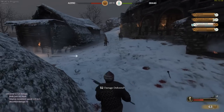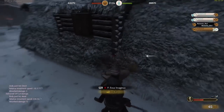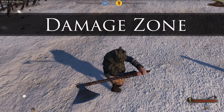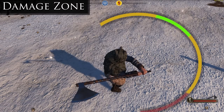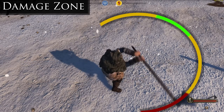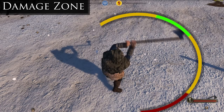That balanced and unbalanced version of the attack affects your damage zone. The animation will determine a path your weapon follows, and depending on when in this animation you hit your enemy, you'll do different amounts of damage. If you hit very early, you'll do little to no damage because you've had no time to generate power into the swing. Hitting in the yellow zone will do more damage, but still not great. Where you really want to land is in the green zone — that part of the animation will do the most damage with this weapon.